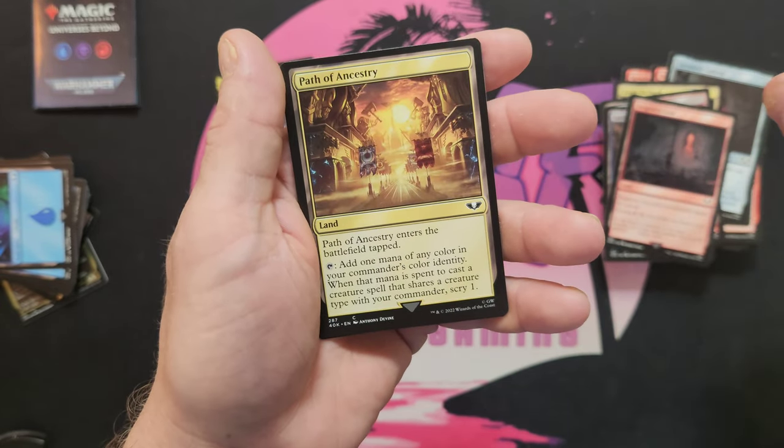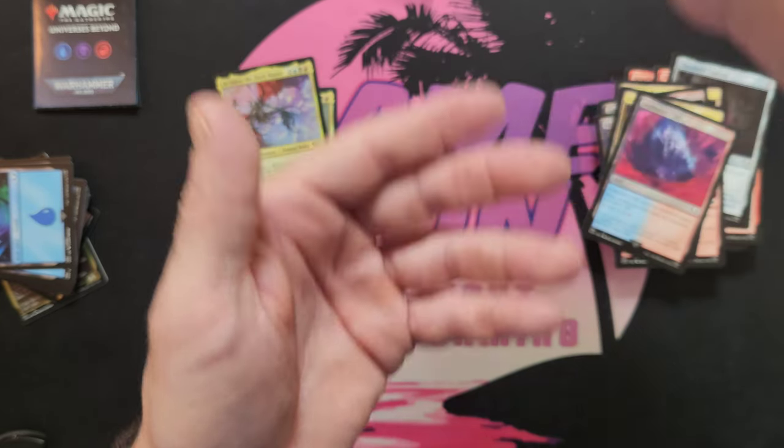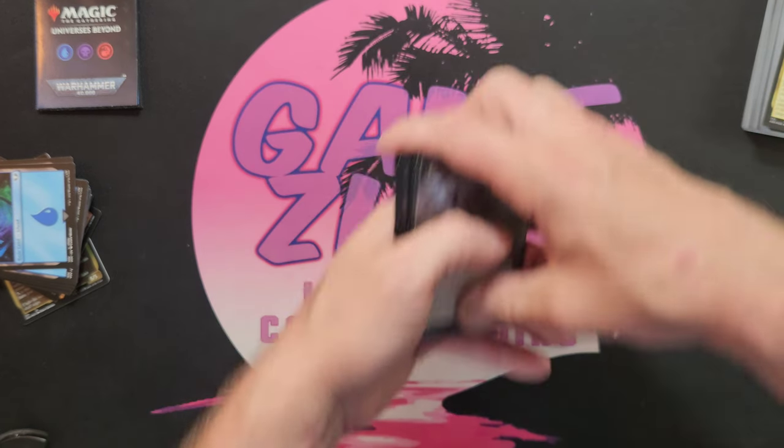Forgotten Cave — and we can speed these lands up too. Path of Ancestry, Terramorphic Expanse. All right, so getting ready to build the deck — I'm gonna add some demons.